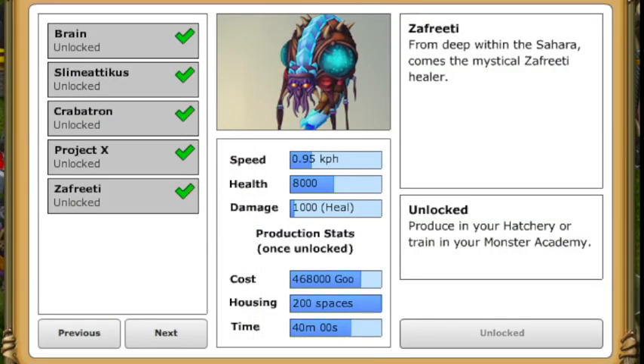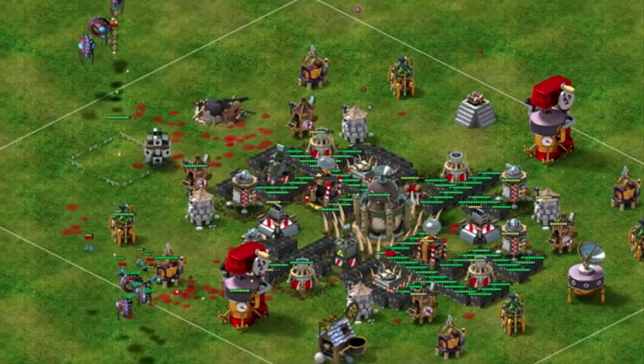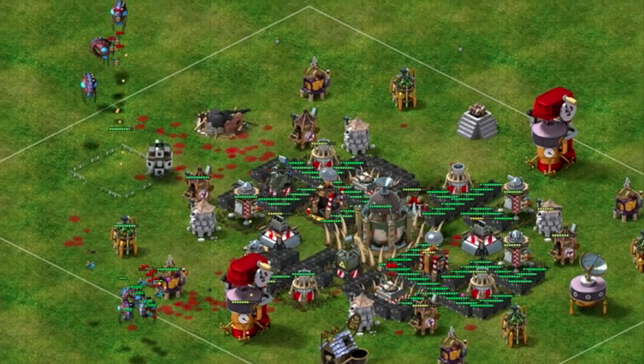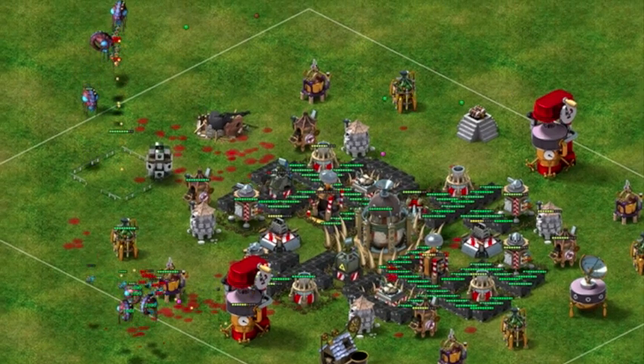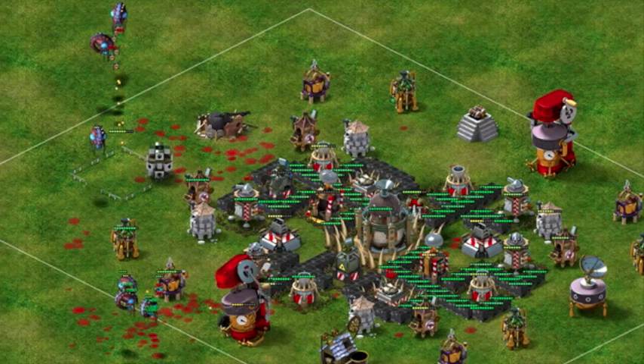Zafridi is a mystical healing monster, like Vorg, but much more powerful. This flying healer can only be damaged by Sniper, Tesla, Aerial Defense Towers, IRAs with Airbursts, and DAves with Rockets. Zafridi has a ranged attack that can be useful as they buff the health of your other attacking monsters so that they can continue destroying your enemy's yard.